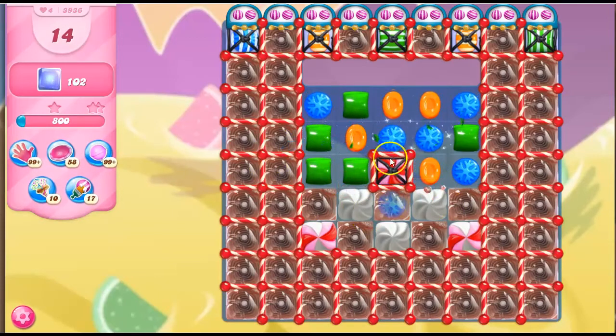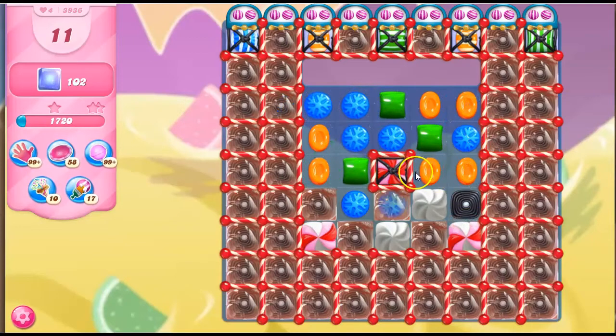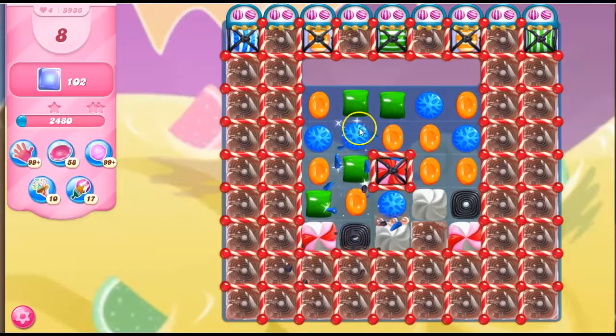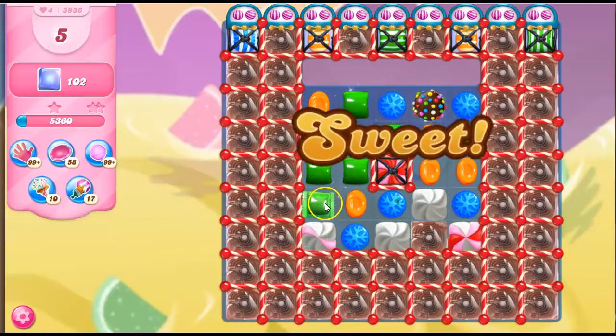We can investigate all of these moves that we have. But until we really start to see the board open up, this is a luck game. We just have to be lucky. I'm taking out colors that aren't very prevalent to try to expand the board, and taking out those colors to expand my chances of getting more specials in here.